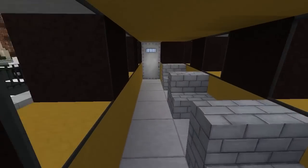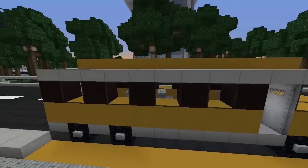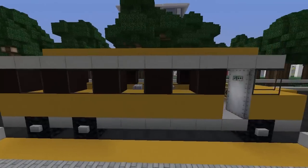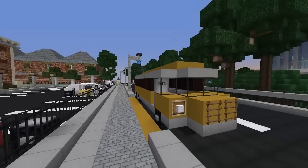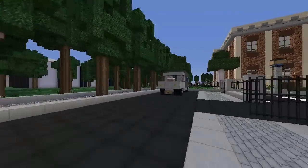Going inside the bus — just a simple bus with all the seats, looks really good. We don't have these kind of school buses in the UK — like the traditional yellow ones you see in movies. We don't have that.